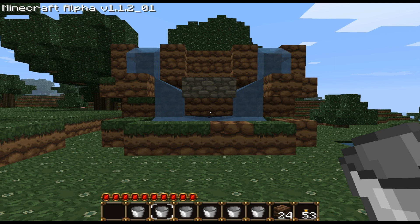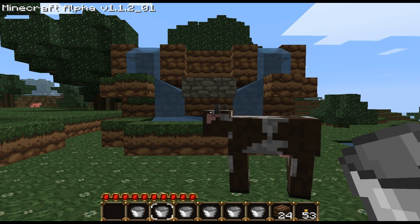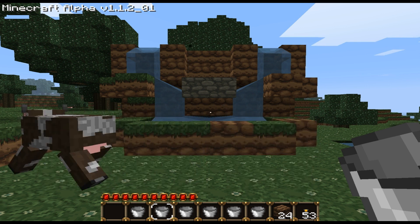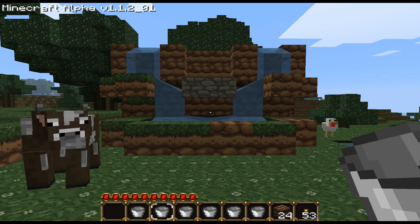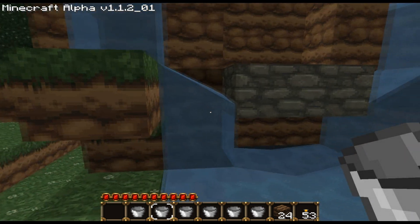For those wondering about the science: the combination of lava and water creates two different possibilities — obsidian or cobblestone. Obsidian is created when flowing water touches a lava source block — not the flowing lava, but the original spawn block. But if flowing water comes in contact with flowing lava, it creates cobblestone, which is what we've done here.